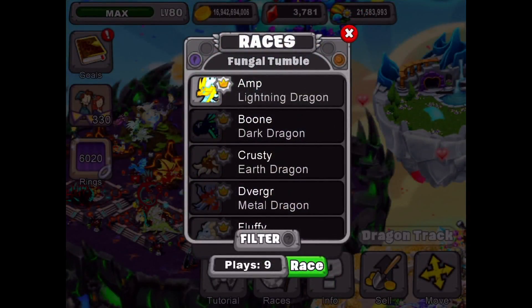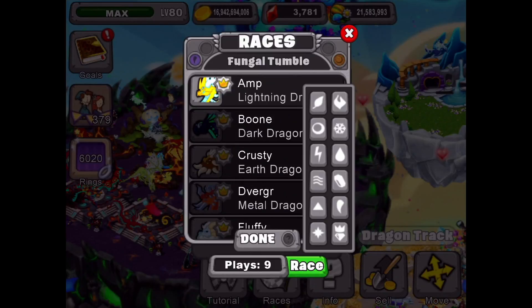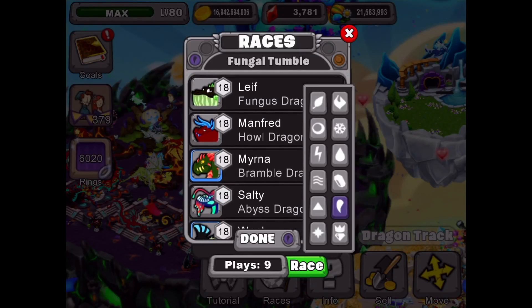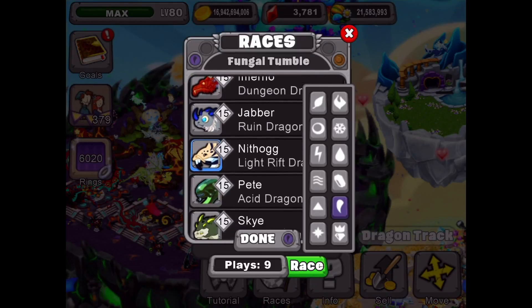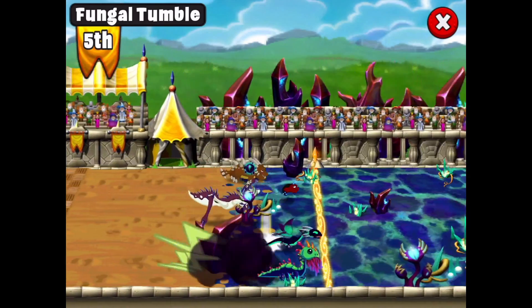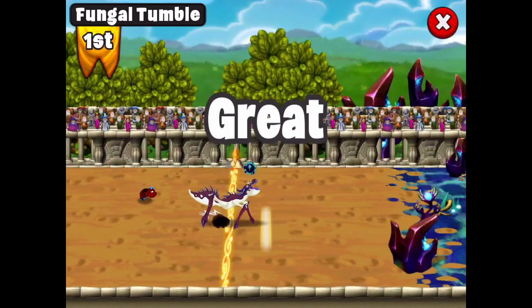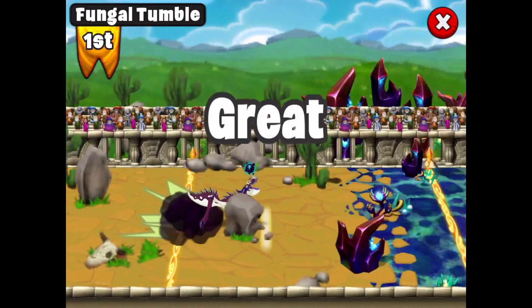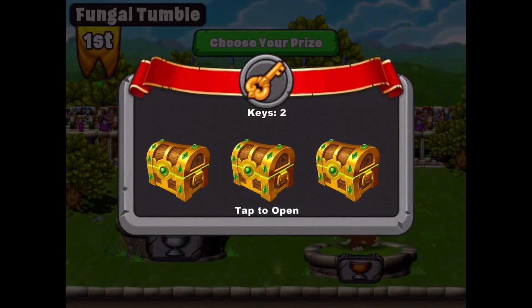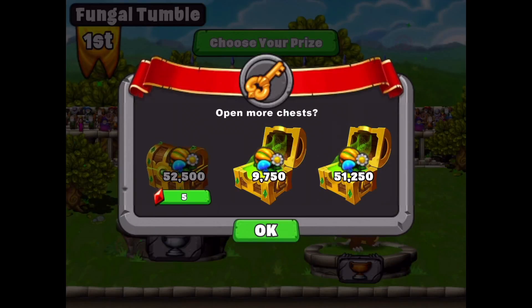We'll try one more race — the fungal tumble with dark and earth. For the fungal tumble we're going to use the cave or the root dragon. Those are both good dragons for dark and earth elements. I'd like to do the cave if I can find it. There's a cave — perfect! Let's go race the cave. He's hilarious to watch run. They're all neck and neck — the cave's lagging behind, but he's moving out in front, past the howl, and getting way out in front. First place! I've got two keys. Let's try chest number two and number three. Low end on the prizes there, but we've got some good ones.